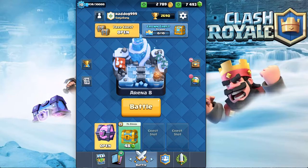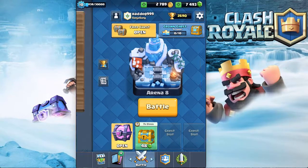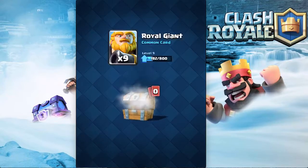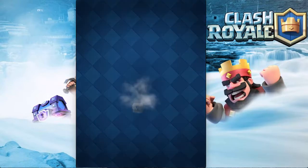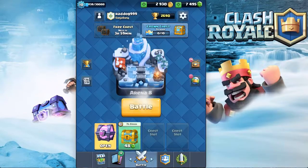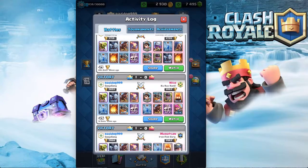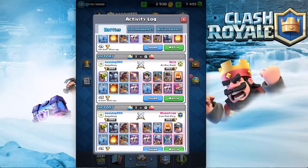What's going on guys, Raddogg here. Today we have something a little different — we got some high level gameplay, a little Arena 10. I'm just gonna open these two free chests in front of y'all to get them out of the way — a few Royal Giants and nothing really there.